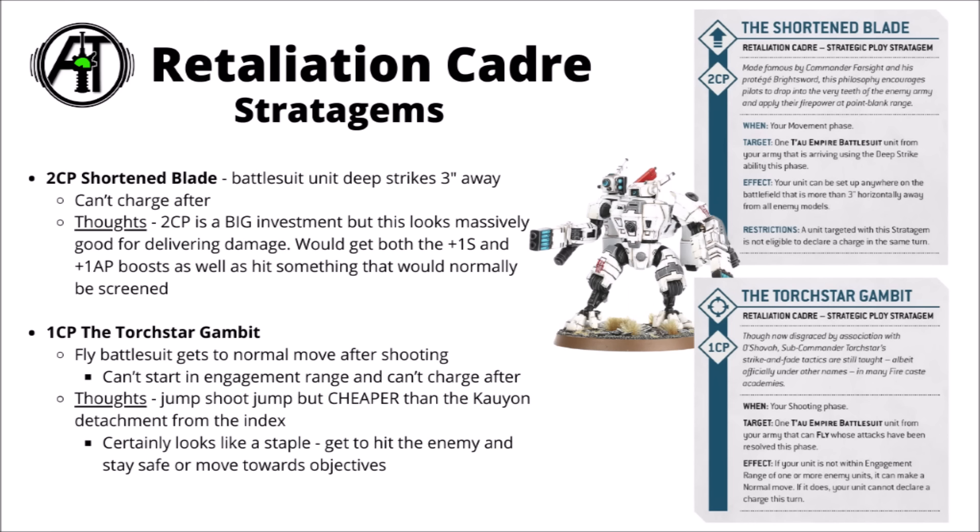For the Retaliation Cadre they gave us two stratagems previewed. There's a big exciting one called the Shorten Blade for 2CP — a fairly standard deep strike stratagem allowing a unit to drop anywhere greater than 3 inches away from the enemy. You can't charge after, and compared with most other detachments it costs 2CP rather than 1, though that might be balanced out by doing it on a very meaningful unit. It's pretty intimidating to think of Sunforge battlesuits dropping at 3 inches, striking with a bunch of strength 10 AP5 fusion blasters re-rolling wounds and damage — that's almost guaranteed for a vehicle kill.